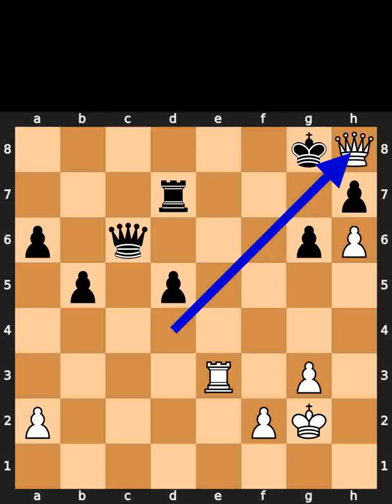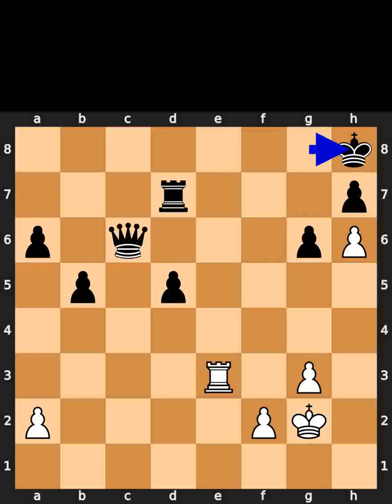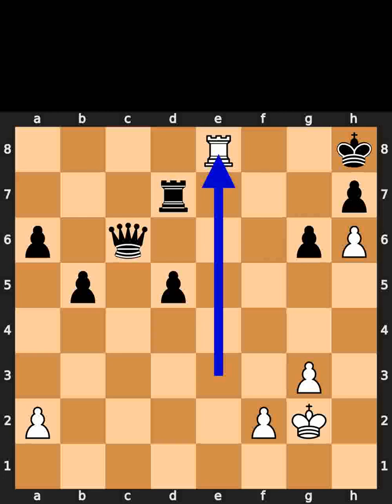White plays queen to h8. Black takes the queen on h8 using the king. White plays rook to e8. Checkmate.